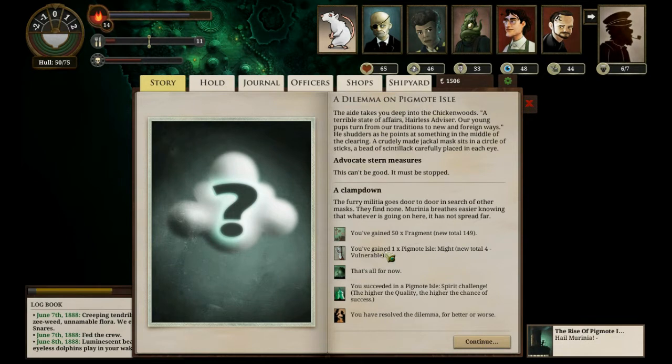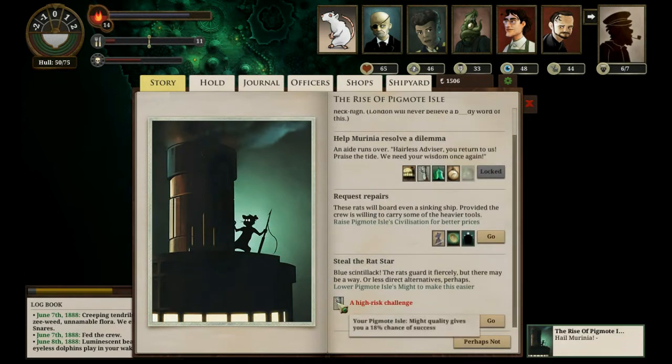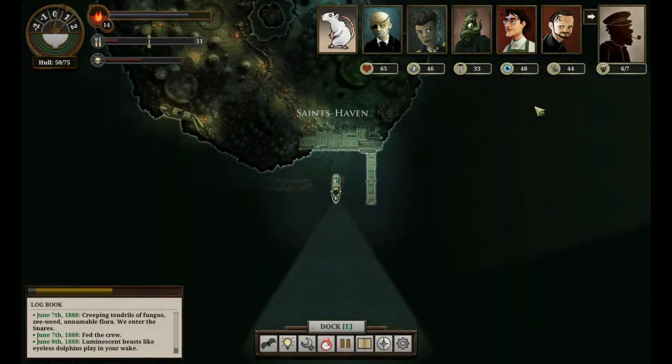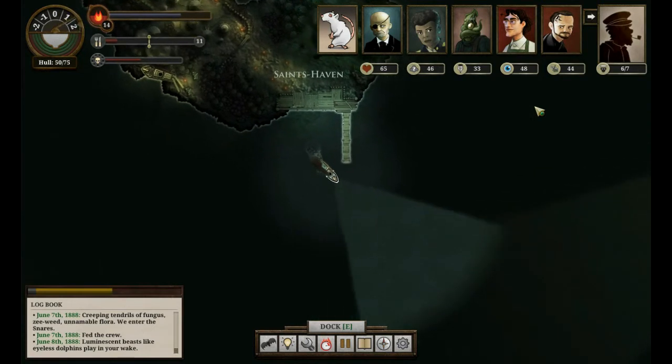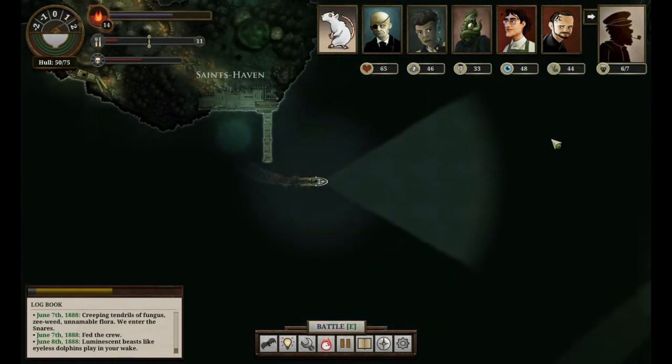Oh darn it, I've made them stronger. I knew that was more risky, but I felt, you know, we might as well go with the one that... Nope, I've just made it harder to steal the Rat Star. Well done. 18% now. The good thing is their civilization goes up, the repair cost in theory and the effectiveness goes down. But whatever - that was still an error. I'm just going to have to raise my Veil score and steal the Rat Star that way.